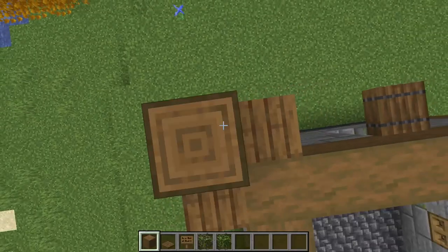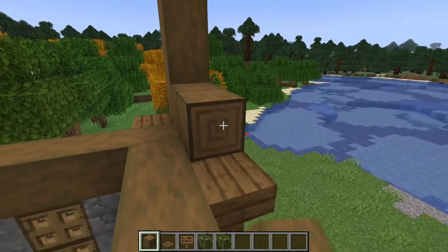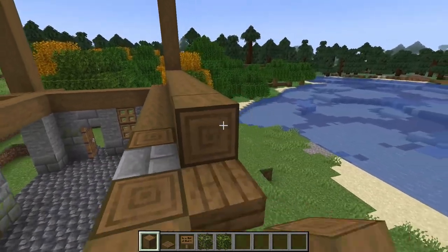Now pillar up on top of the walls again and this time place columns of stripped spruce logs at each of the corners. Raise them each six high. Now connect the bottoms of all these columns with horizontal stripped spruce logs.